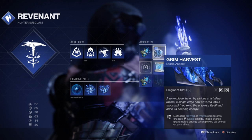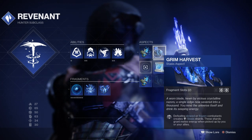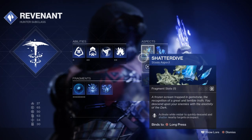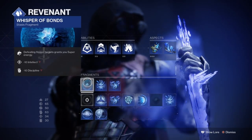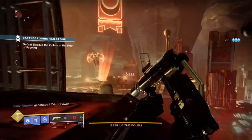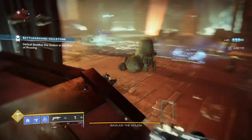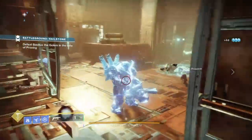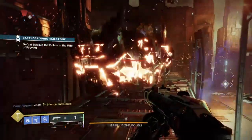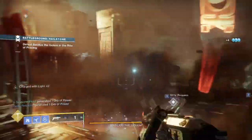For this to be sped up and work as intended, you will need Whisper of Bonds which provides super energy upon frozen target kills, Whisper of Shards which further boosts your grenade regen upon destruction of Stasis Crystals, and Whisper of Fissures which helps spread the damage of Stasis Crystals via damage and AoE. I've found these mods are the best choices since we'll be reliant on frozen targets who, once shattered, will net us a hefty amount of super energy back thanks to Whisper of Bonds, and with Frosties and Demolitionist we can have a much faster grenade cooldown.